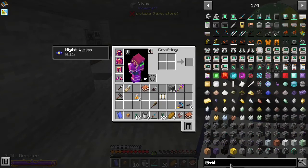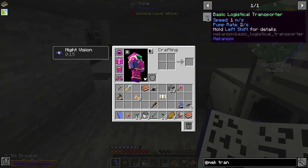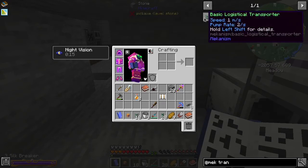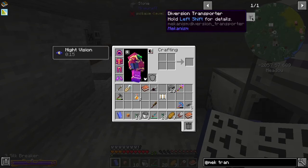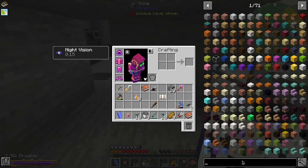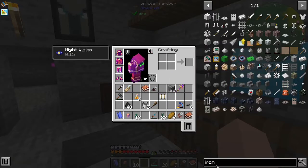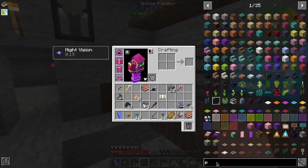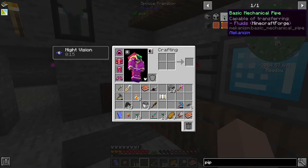Or do the regular transport pipes work for that? At Mekanism, transport - shift for details, items and blocks. Okay, so it does not do fluids. So what can I use to transport fluids? Let me take a look at this for a minute. Figured something out. What I'm looking for is going to be pipes from Mekanism. The basic mechanical pipe is what will move fluids. So that's cool - we'll make some of those right now.